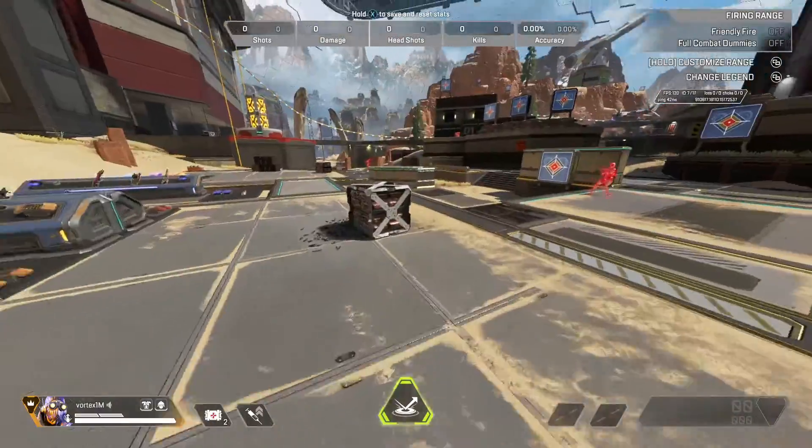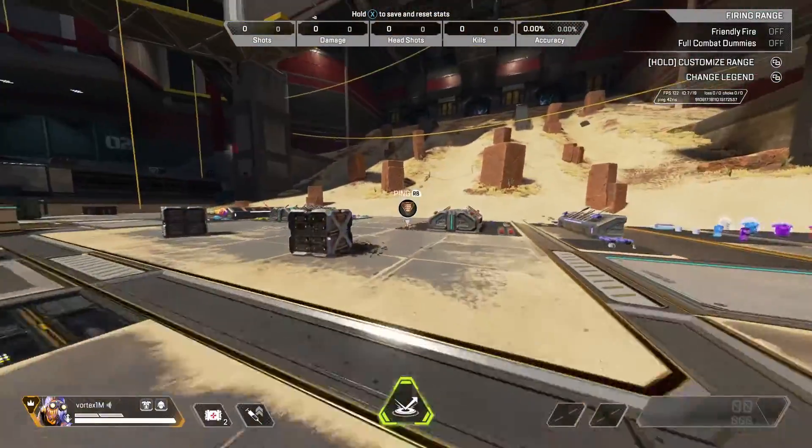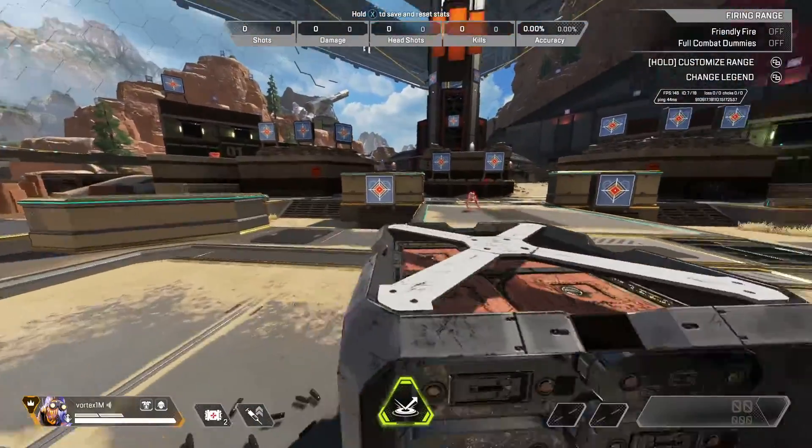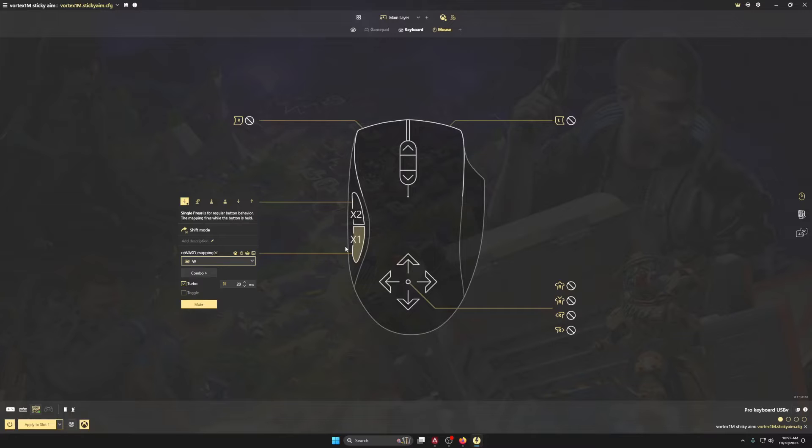I also added a tap strafe button, and what that's going to allow you to do is make lurching off of the superglide a lot easier — tap strafing off the superglide left, right, any direction. The tap strafe button is set up right here in ReWASD. You just bind a key or mouse button to W, then click turbo and put it on 20 milliseconds. You can experiment with this time — having it really low doesn't work as well and it stutters a bit. 20 milliseconds was a good middle ground. If you find another setting works better for you, use that.